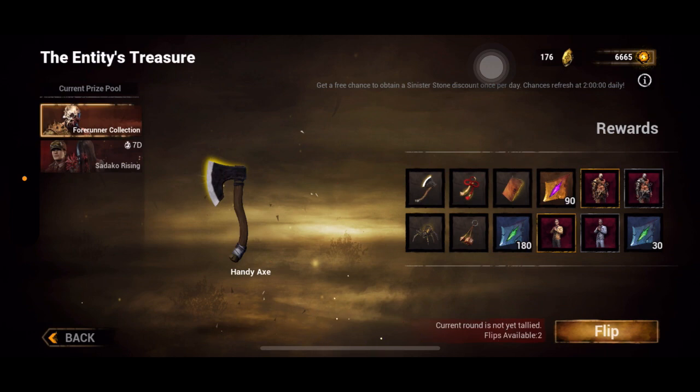Another question: hypothetically, how long could it take to get a platinum skin? I've played the NetEase version for around five to six months. In my personal experience it took me on average around two months to get 2500 entity coins.